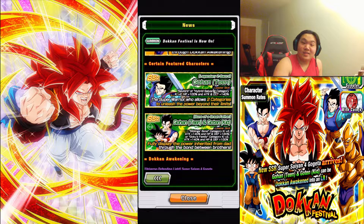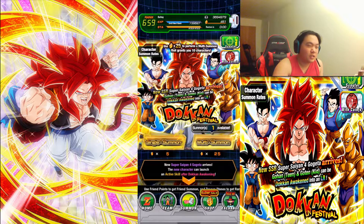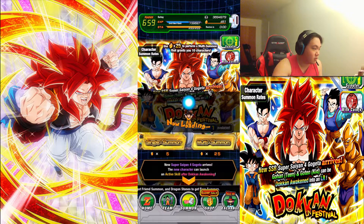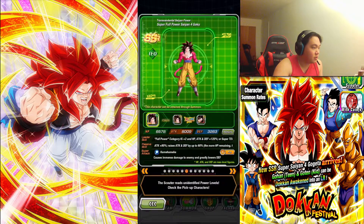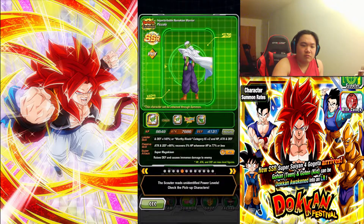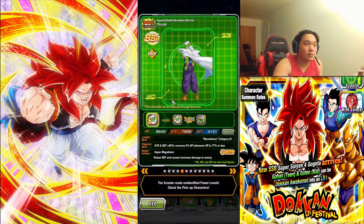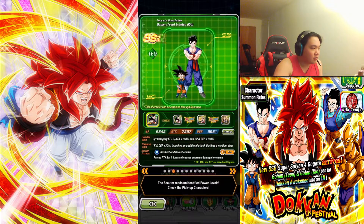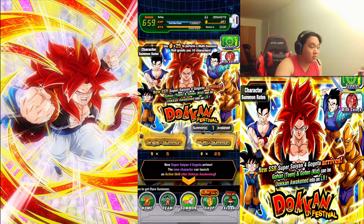We've got Tingo on the banner, which is great. I'm pretty sure he switched out for Kefla — yes, Kefla — because Kefla has been on tons of banners before this. We still have Piccolo too, so this is completely good.